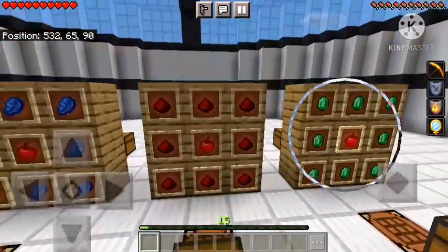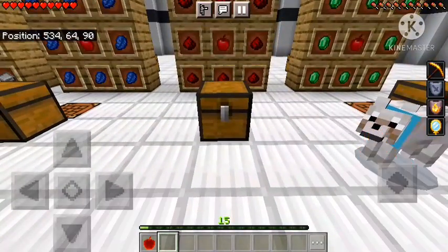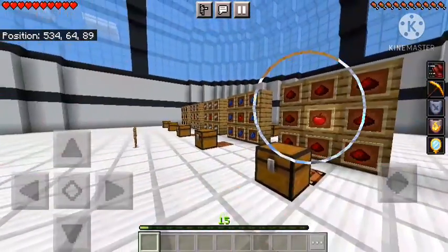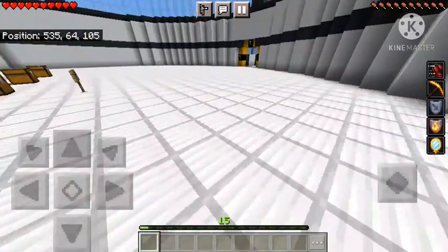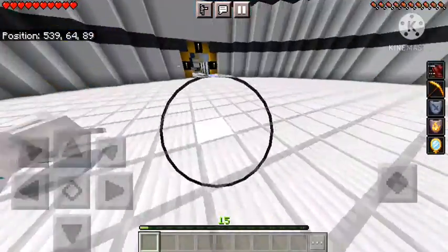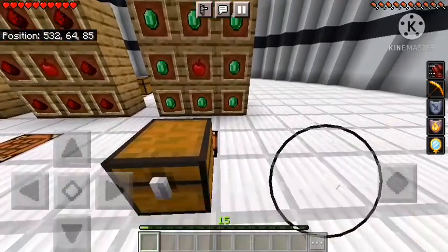Moving on to the redstone apple — same process again. Look at this one, it looks so cool — like someone carved a piece of redstone block into an apple shape. This one gives you Speed 2 for around one minute and 30 seconds, so you can run really fast — almost like Sonic!